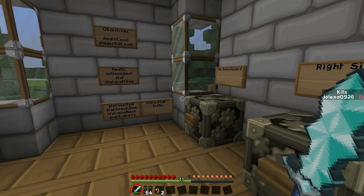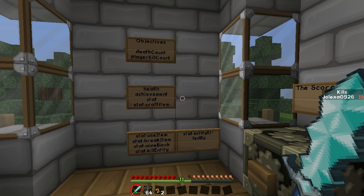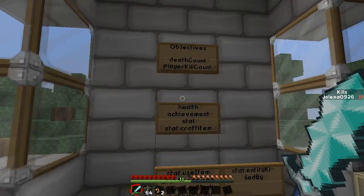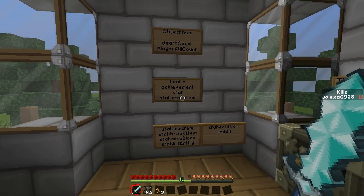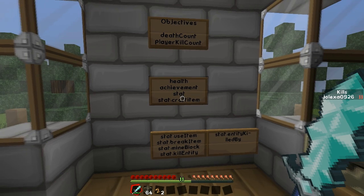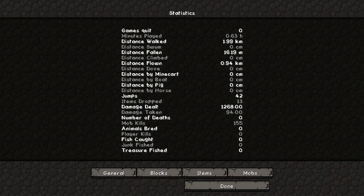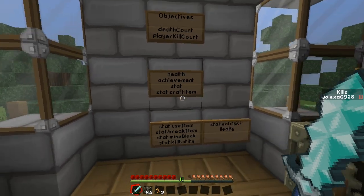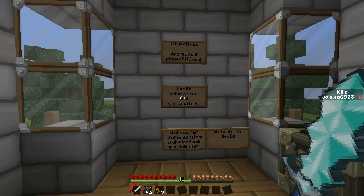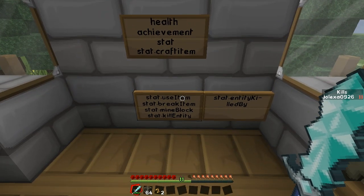You have health, which will show you at 20, and then once you get hit, each full heart is worth two and a half heart is worth one — so you'd have 20 all in all and for every time you get hit it goes down, so you can see how much health each player has. Achievement lets you track the achievements people are getting, so you can see so-and-so has one achievement, etc. Stats shows you the stats in your options — statistics. You can also do stat.craftItems, and that's a capital I — you can track how many times a person has crafted a crafting table on your server. UseItem, BreakItem, MineBlock — that's all self-explanatory.